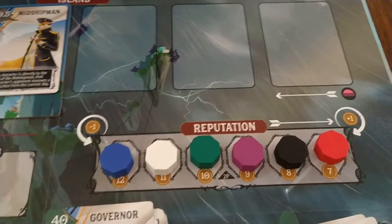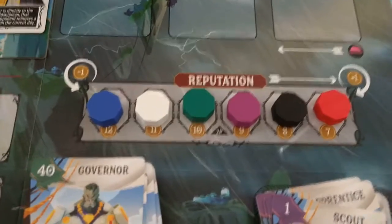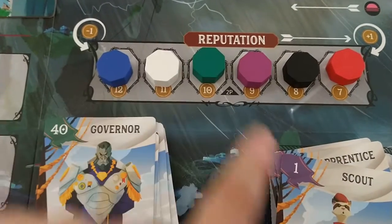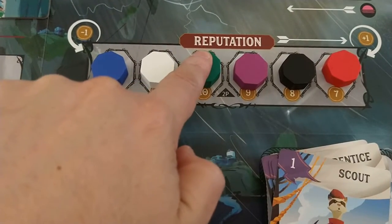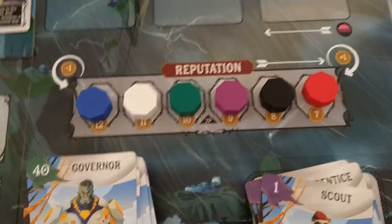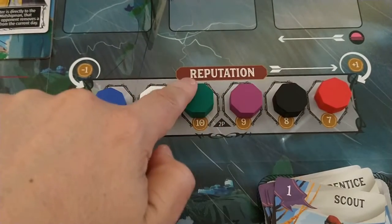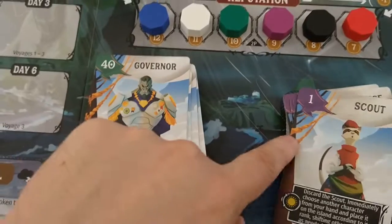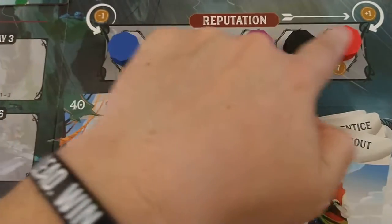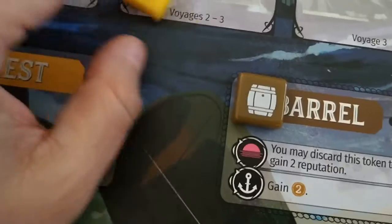The biggest colorblind issue is the reputation track. Little Shogunstein, who's not color blind, picked it up right away, but I didn't realize the cards were matching the reputation track tiles. These two colors, which correspond with the card colors, look very similar to my color blindness, and with no symbol on top, it makes it hard for me to tell them apart. If they had done something like they did with the loot tokens, I think that would have been better. It doesn't make the game unplayable if you're color blind — I found it very colorblind friendly for the most part — but that is my one criticism.